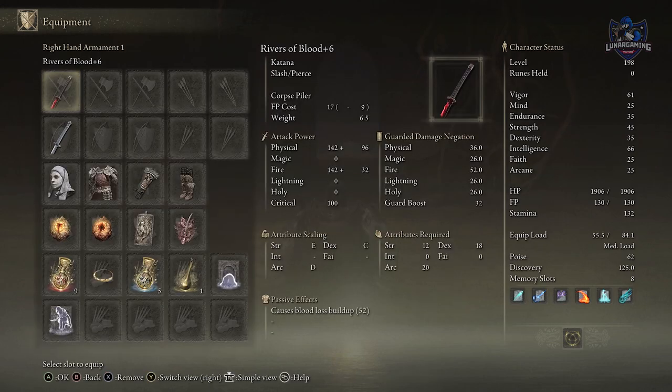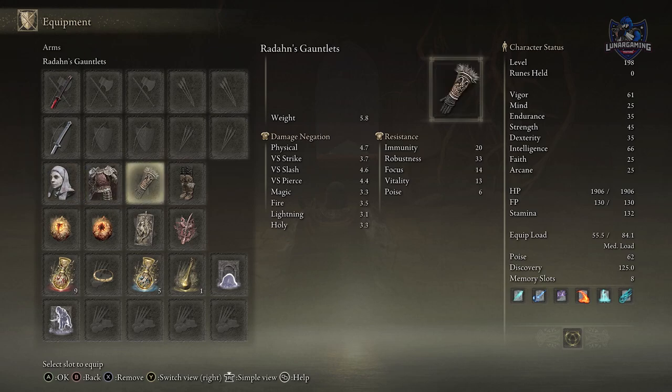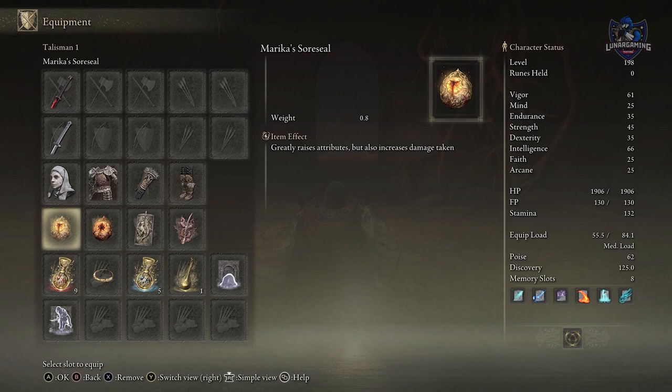Now if you equip this with the White Mask and a few talismans like the Rotted Winged Sword Insignia or the Lord of Blood's Exaltation, and mix it in with another weapon that deals buildup damage — or you could equip a Bloody Finger Seal if that's your thing — it makes the game pretty easy to be honest.